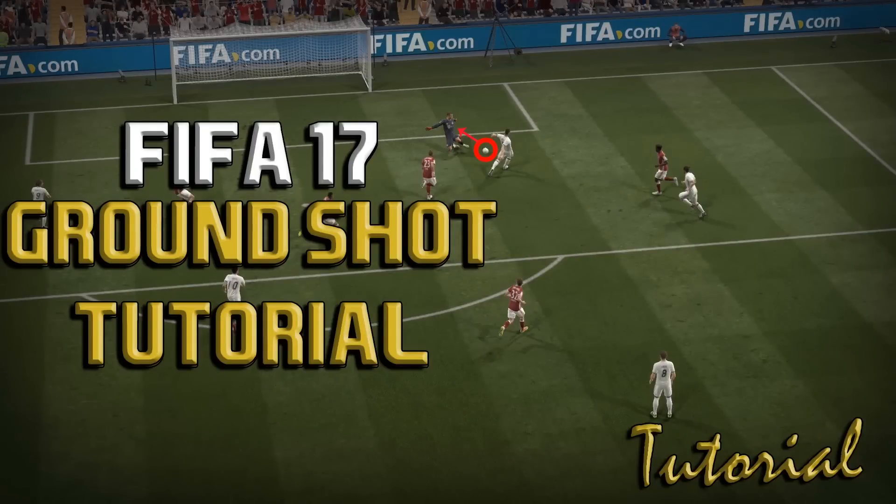What is up guys, Giants and ArmyZero1 here with another FIFA 17 tutorial. This one's going to be focusing on the ground shot, which has always been the best way to beat a rushing keeper. So if you're on those one-on-one situations, on those breakaways and you see that the keeper is rushing out at you trying to stop you, do the ground shot.